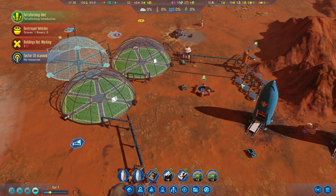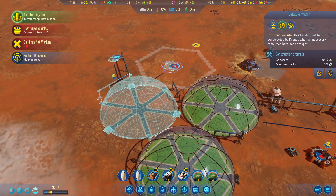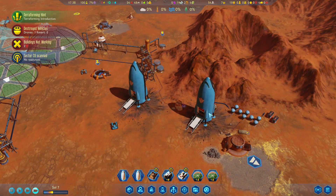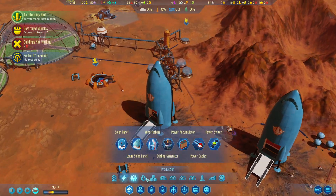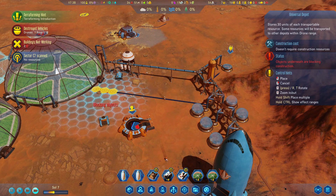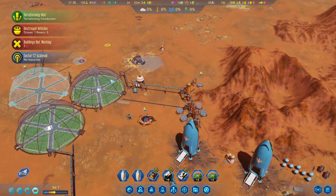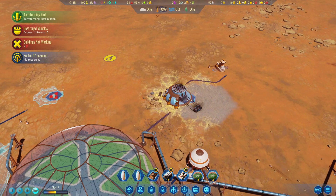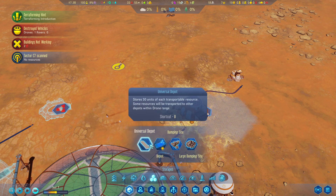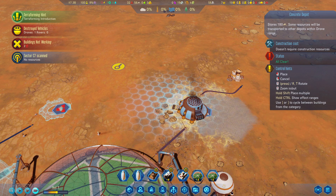This is all getting set up really nicely. Let's make another shopping list — I'd say 10 more polymer, 10 more machine parts. Actually we do have several machine parts. Let's make a universal depot right over here. This is making concrete which is actually really good, so we don't have to worry about getting all our concrete from one area.